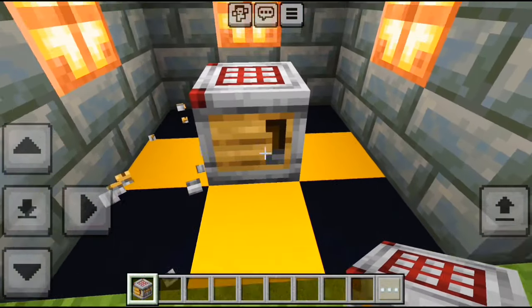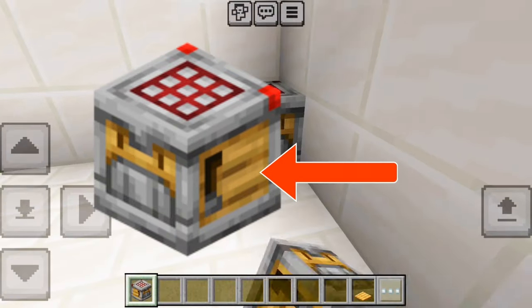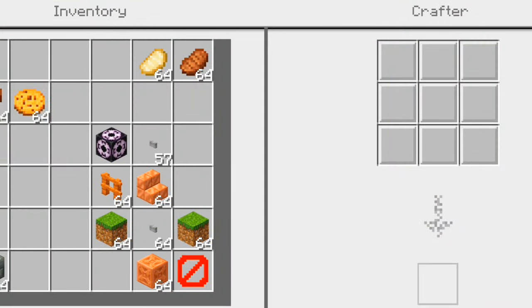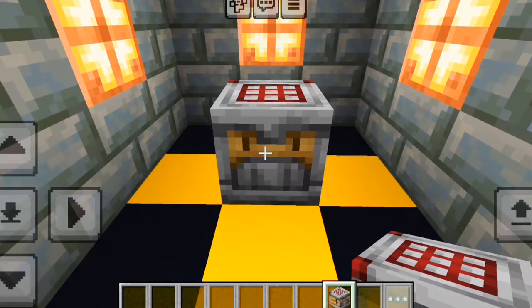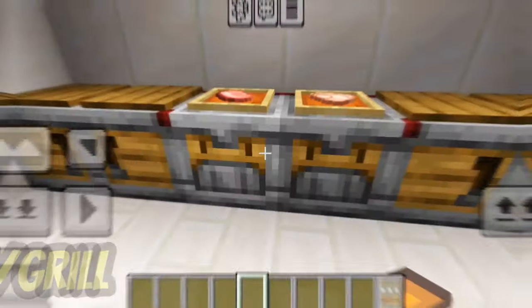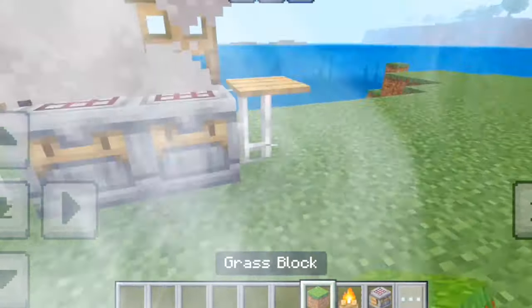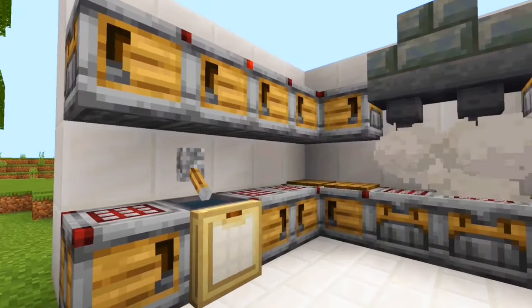Since the new crafter is a rotational block, the side texture can be used as a cabinet with a pressure plate on top — you can even store items inside of it. The front and top texture of the crafter can be used as a stove or grill by placing a campfire underneath to have smoke coming out of it. These would look perfect for a kitchen.